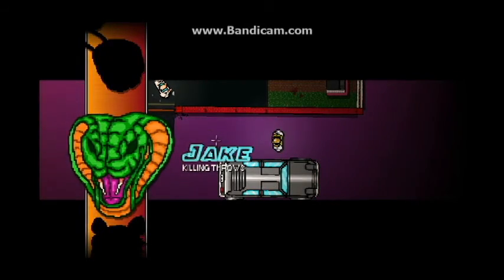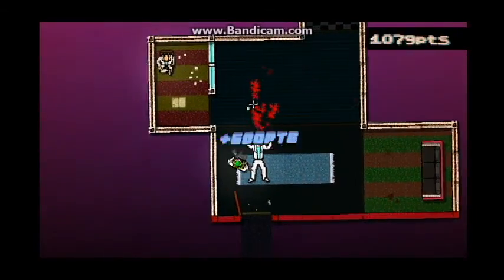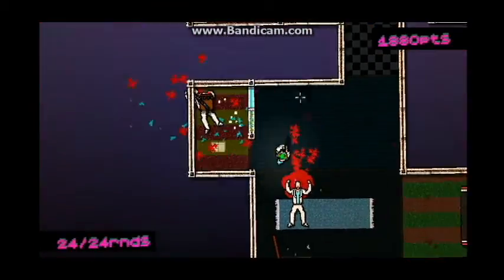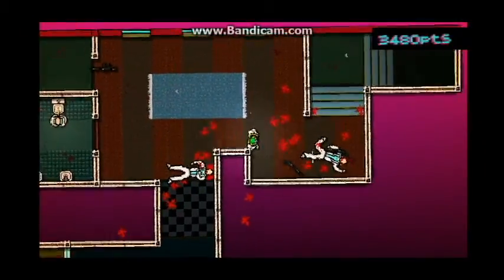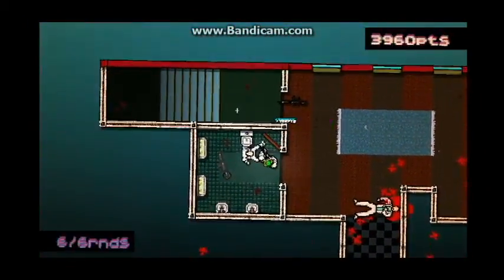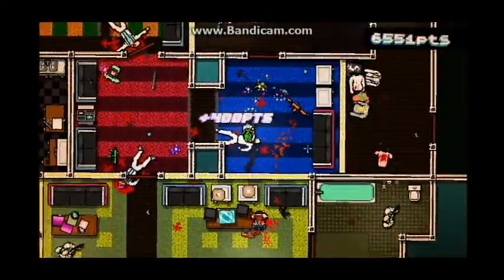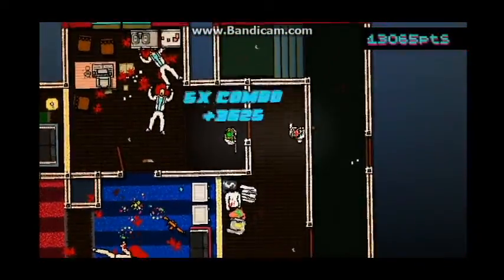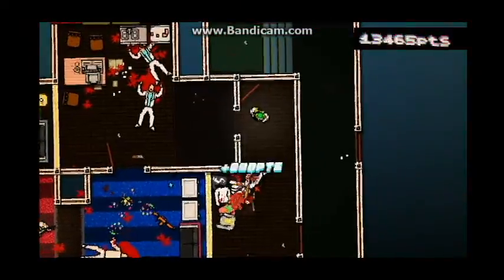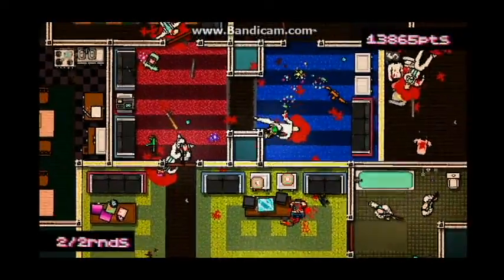The best ability mask in Hotline Miami is, without a doubt, Jake. Picked up in Hot and Heavy, chapter number 10, this mask makes every single throw that you make as Jacket kill. It's incredibly overpowered. Simply because, if you bounce something off a wall and it's still being thrown, it will still kill that enemy. And, to boot, it can also pass through multiple enemies and kill multiple attackers. You can kill people from a distance, and it's the fact that you're literally throwing, maybe, a stick at somebody, and their head explodes in a shower of blood and viscera.